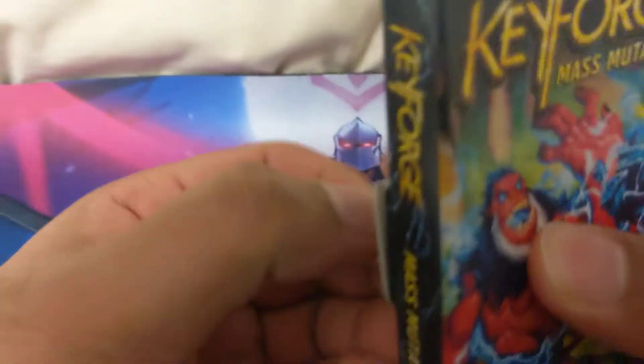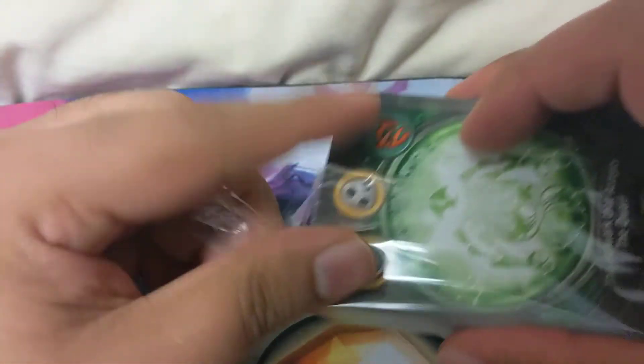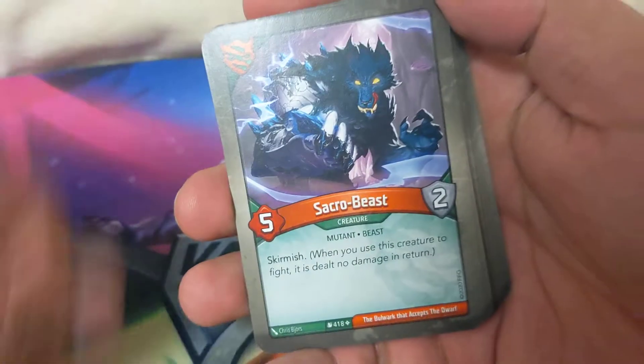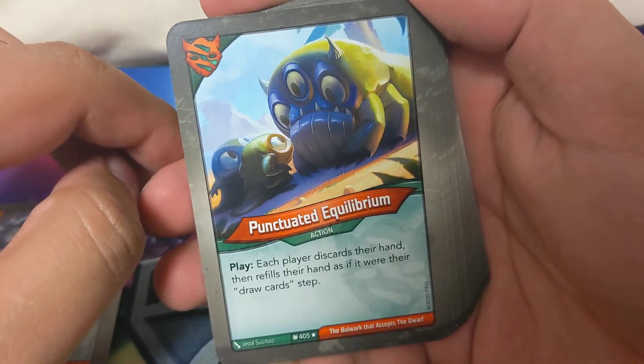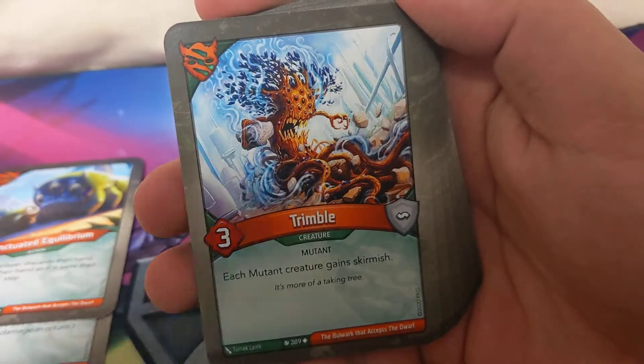So only one gigantic creature out of these. Sacro Beast Skirmish - big guy. Punctuated Abrian, one of my favorite cards: each player discards their hand then refills their hand as if it were their draw step. Tremble: each mutant creature gains Skirmish.